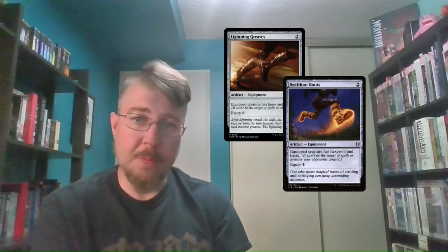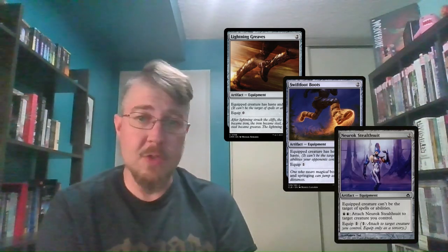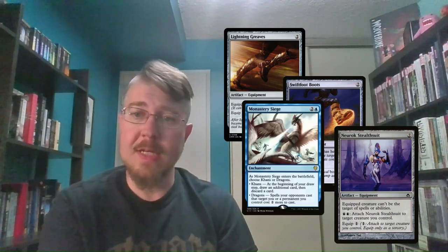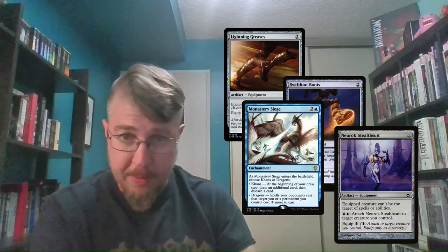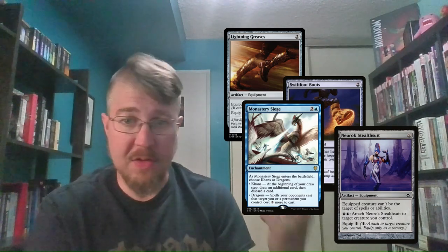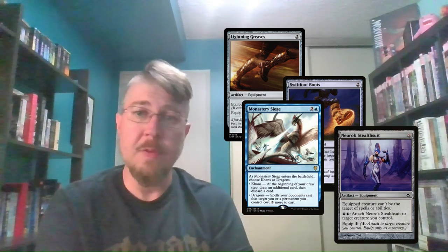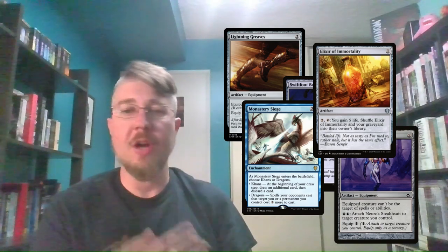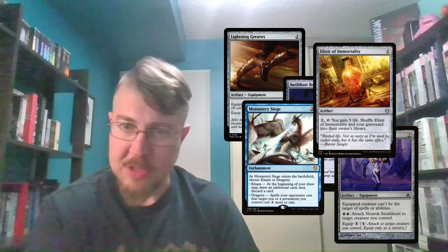That's going to be with Lightning Greaves and Swiftfoot Boots, which give them haste as well for their tap abilities, and Neurok Stealth Suit, which gives Shroud and attaches at instant speed. Monastery Siege gives spells our opponents cast that target a permanent we control a cost of two generic mana, which just kind of slows opponents down from targeted removal. We're also running Elixir of Immortality to reshuffle anything that gets removed back into our empty library and gain five life — we can loop that, which is fantastic.